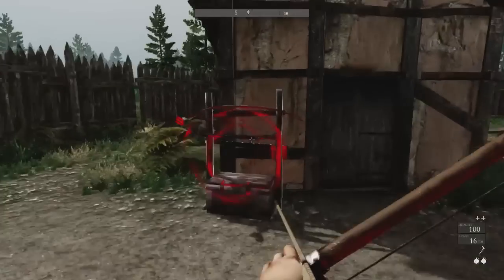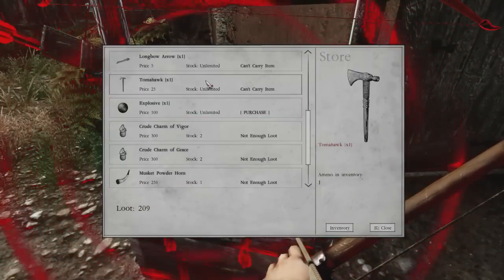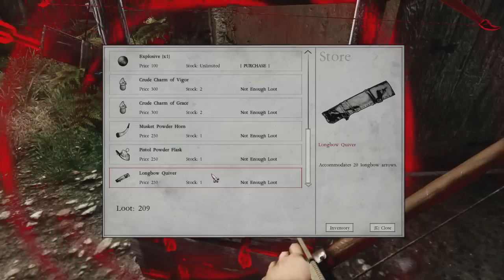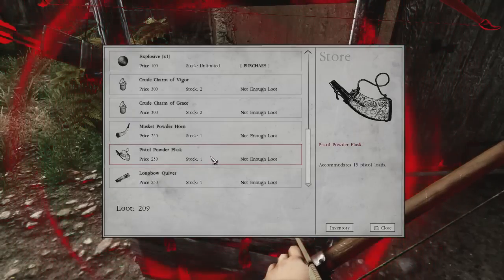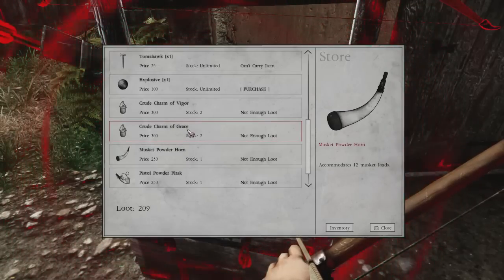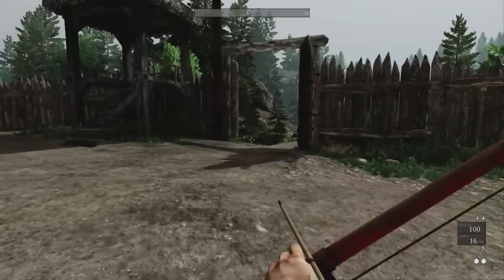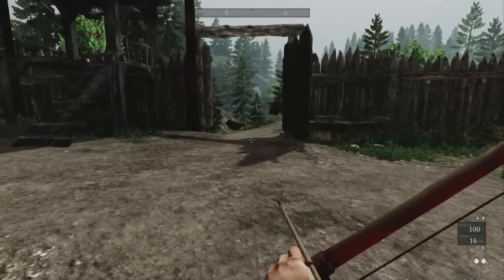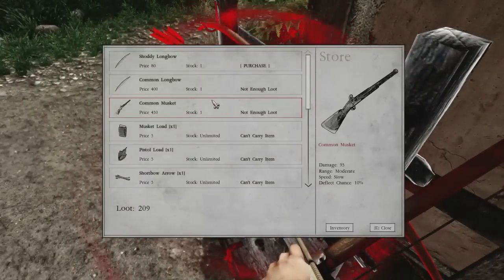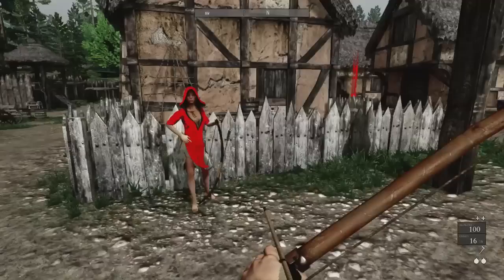The ghost couldn't tell us where we might find a spade. We purchase 20 longbow arrows from the merchant — it seems buying them increases the maximum amount of ammo we can hold. I think it's the flag that keeps making that noise. The mysterious girl seems to be mocking me.